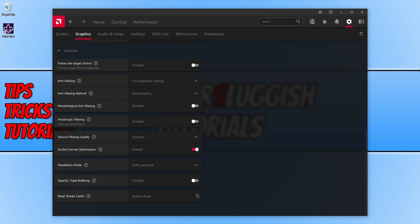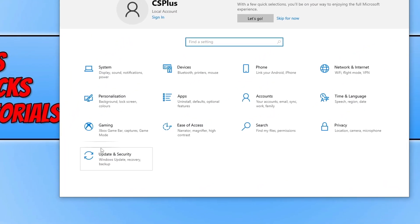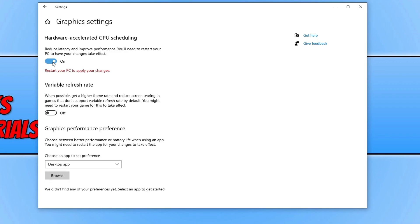If resetting the cache didn't help, right click the start menu icon and go to Settings. Select Gaming, then Graphics Settings under Related Settings. You will see an option for Hardware Accelerated GPU Scheduling — if your graphics card supports this, toggle it to On. This will help reduce latency and improve performance, and can also help resolve some crashing issues. Once toggled on, you will need to restart your PC.